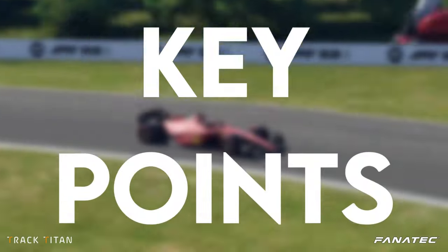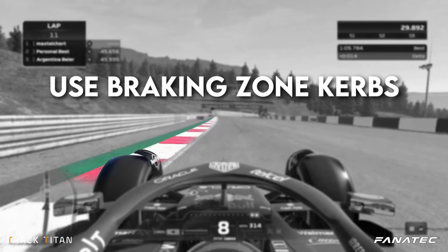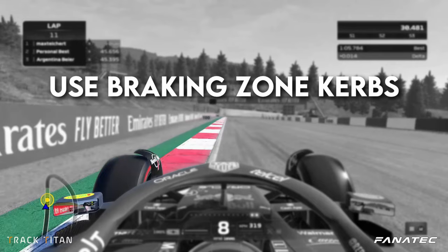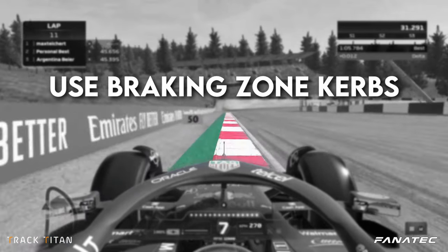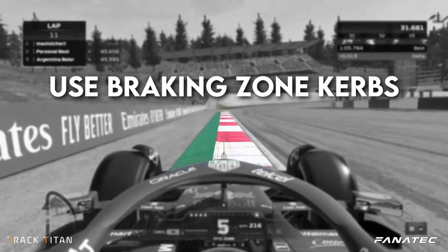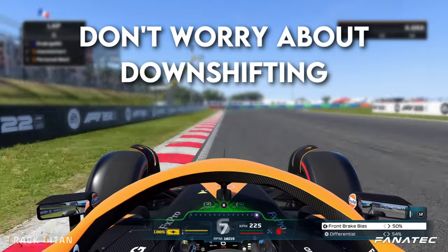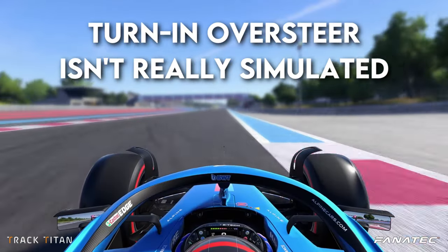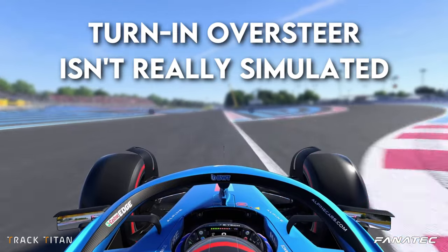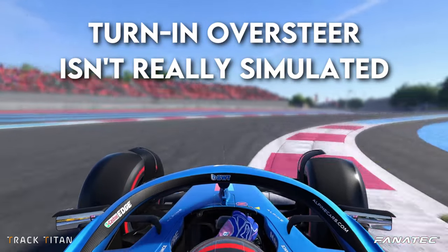Now let's conclude the video by going over the key points once again. As opposed to real life, you can actually use a ton of braking zone curbing, allowing you to use more track space which subsequently allows you to get faster lap times. Don't worry about downshifting too fast in game, as you're not going to break the engine or the gearbox. And you also don't have to worry about turn-in oversteer as you would in other sims, because F122 doesn't really bother with it.